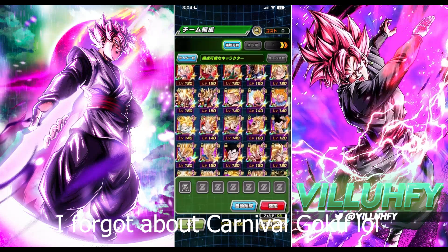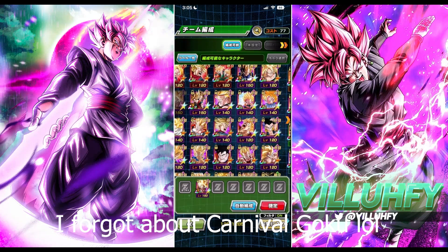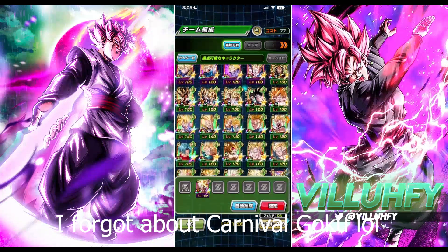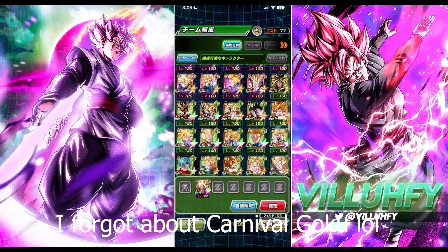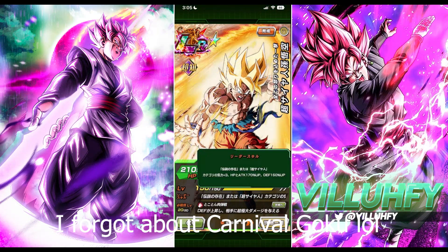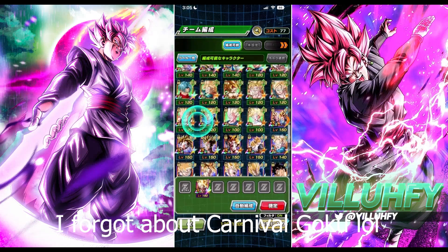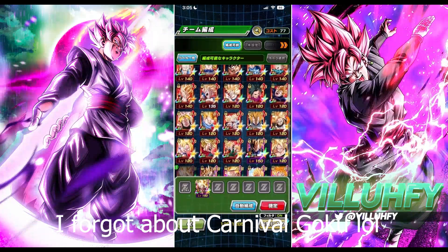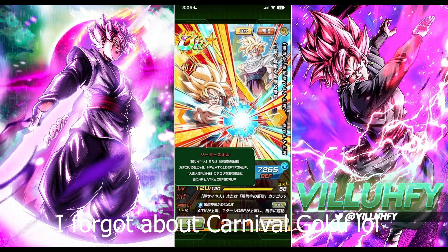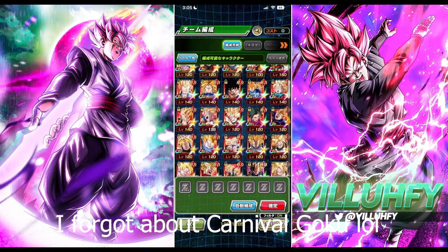Before we hop into the stage I figured we would switch things up a little bit and go over the team building process. I think the best way to go about this will be to have Nami Goku as a leader since he leads Super Saiyans. He's 170 across the board — actually 150 for defense. STR Goku and Gohan are 170 to stats, so let's bring them.